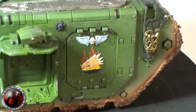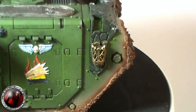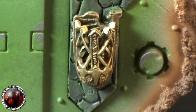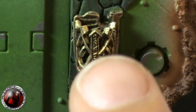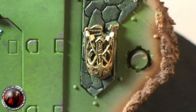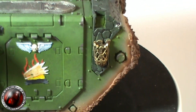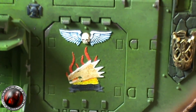On this side there's another brazier, but this time instead of a flame there's coals in there - it's like the fire's burnt down but it's not out, it's still hot. So you've got to be careful. And then the Salamanders logos from the brass etching, as you can see there, that I got from Forgeworld, which is really nice.